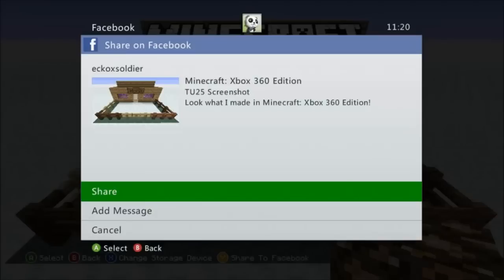What is up guys, it's TrusMC. As you guys can see, 4J Studios just tweeted a picture from their Twitter account stating that the Minecraft Facebook feature is now back available and up and running. They have also teased us with this screenshot of the Xbox 360 Edition.